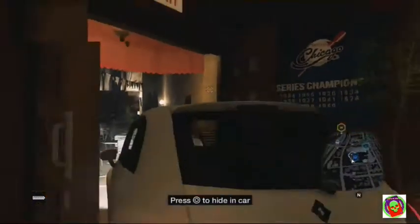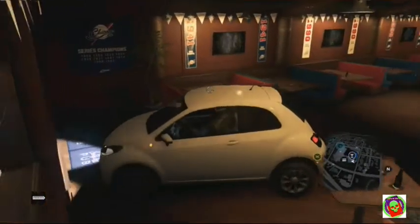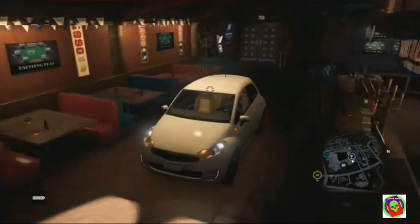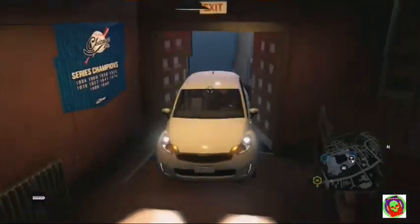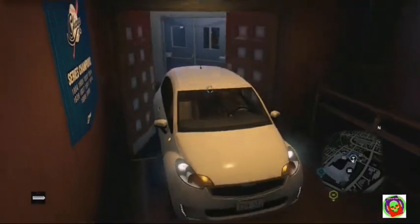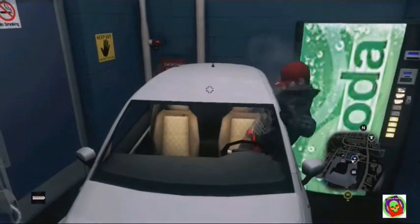All you have to do is kind of push it just right and you're in. Now one thing to remember: if you have a good level, make sure not to run over anybody. What you do is back into there, and then you back it up against this wall next to the soda machine.